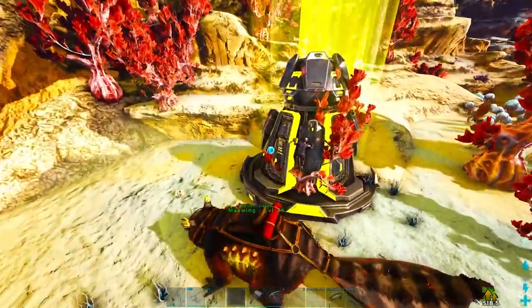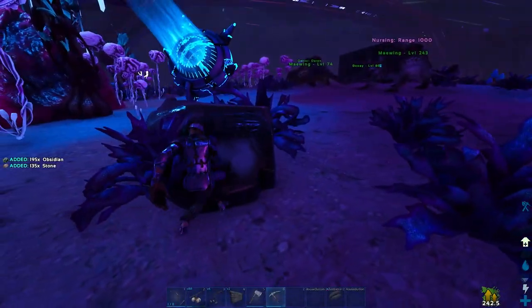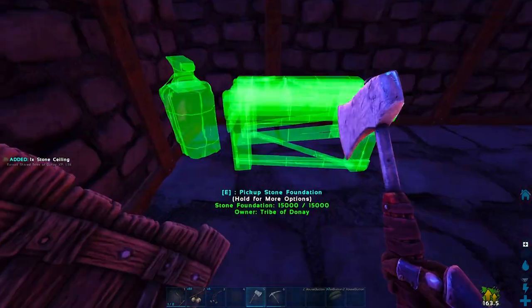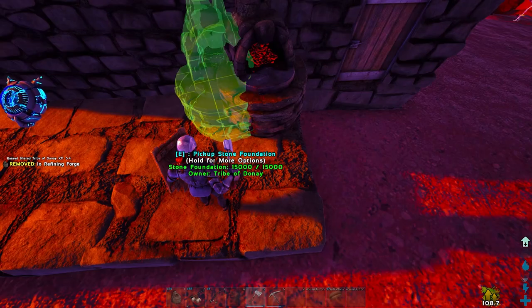Before I got there, I found a yellow drop which was absolutely useless. We quickly got to our spot and built a 3x3 at stone. Now I'm about to place 40 forges down, so get ready.